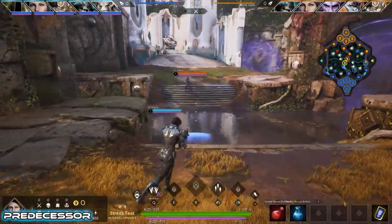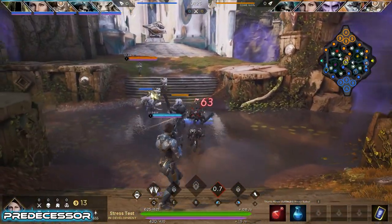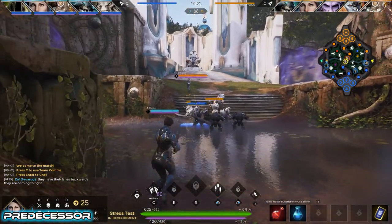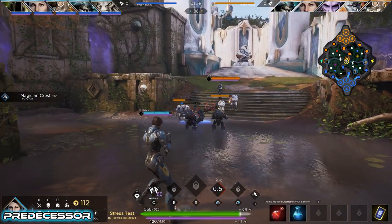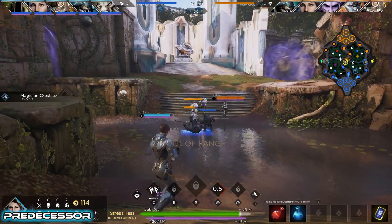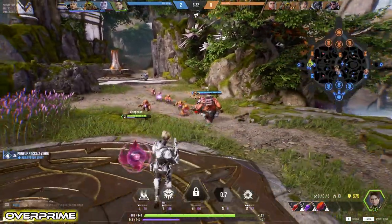In Predecessor, Bellica's basics are a three-round burst that creates a single instance of damage. The sound effect is well done with a distinct triple pop when firing and a chunky pop on hit. You get a flash on hit and a puff of smoke at max range when you miss — a little easier to see on the enemy Bellica. She ejects three shells each time she auto-attacks, however you only see one projectile exit her weapon. Overprime also has a distinct triple pop when she fires with one single whack on hit.